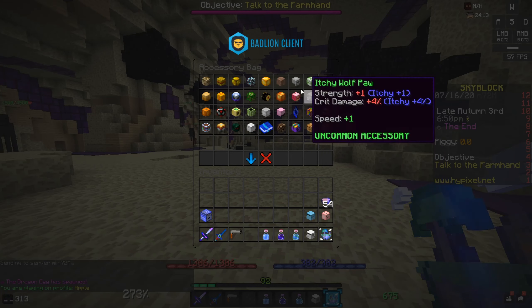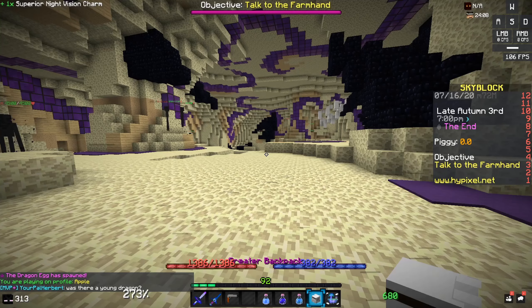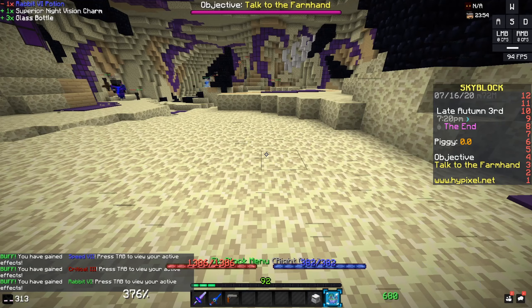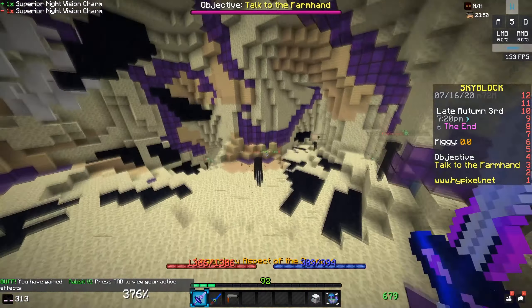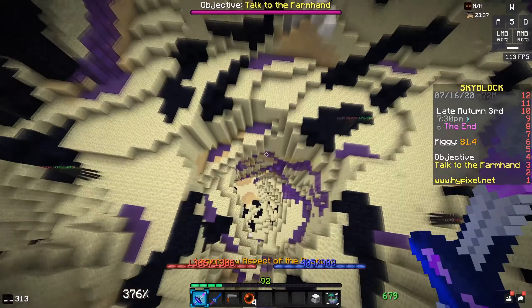In the End, the first thing you want to do is go into your accessory bag and remove the Night Vision Charm, put it in your backpack, drink all your potions, then take the Night Vision Charm back out so you have night vision. Honestly I don't understand the point since you're allowed to use fullbright anyway.